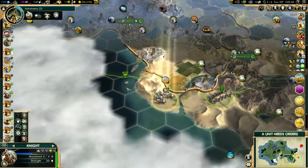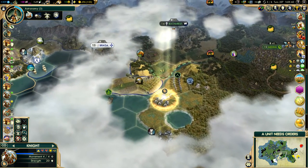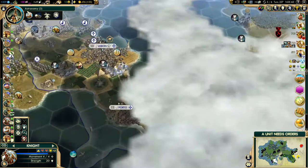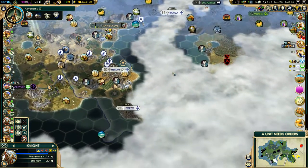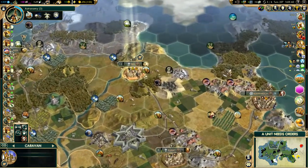We'll explore a little more and find out exactly what's going on here — specifically whether this is a peninsula or whether this body of water is in fact a giant lake, because that's very important.